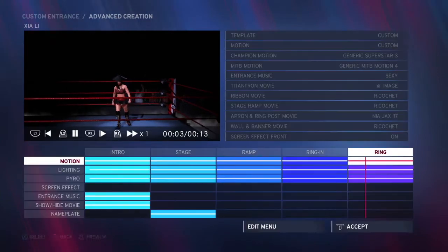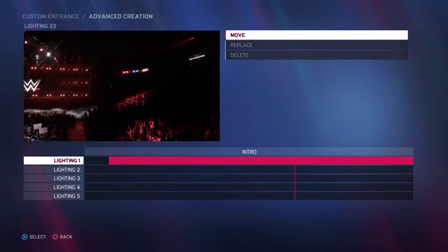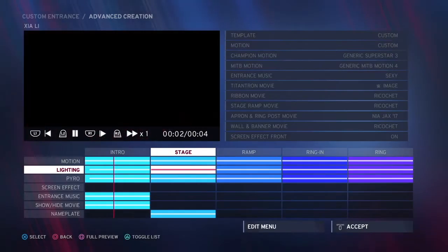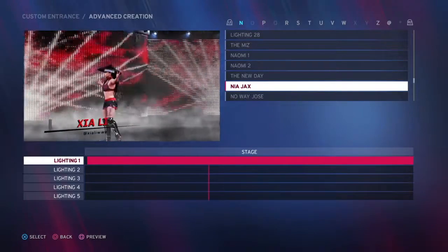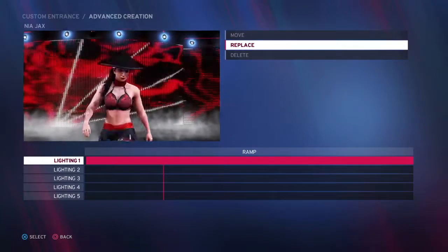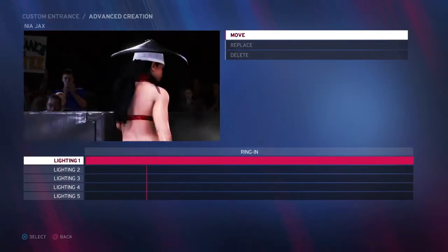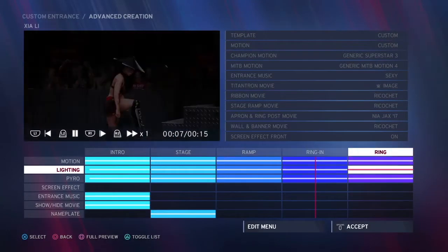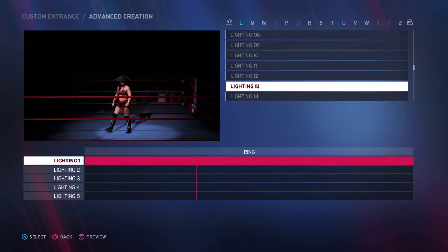And that is Sarah Logan. So if you want to go to lighting, the first one is lighting 23. So stage 1 is Nia Jax. The ramp is Nia Jax again. The in ring — whoops, sorry, pressed the wrong button — is Nia Jax again. And then ring is lighting 13.